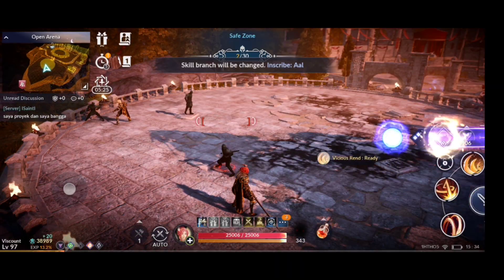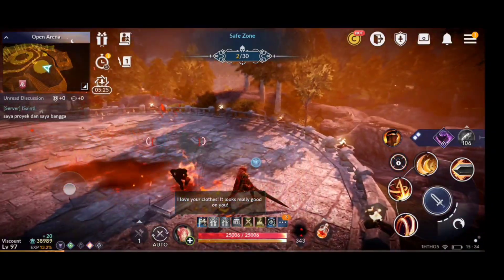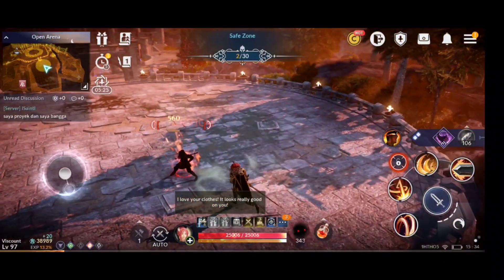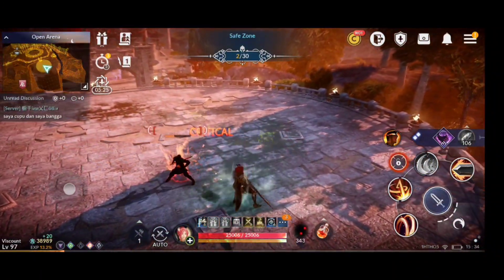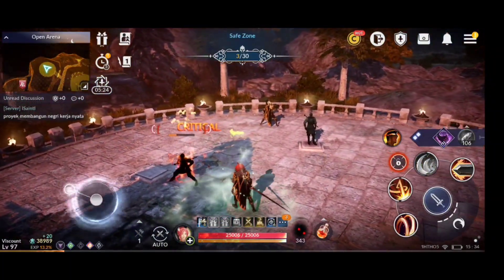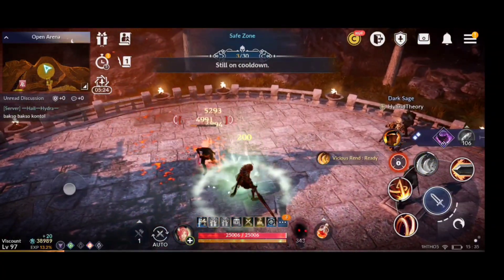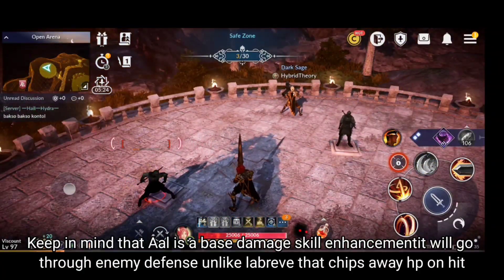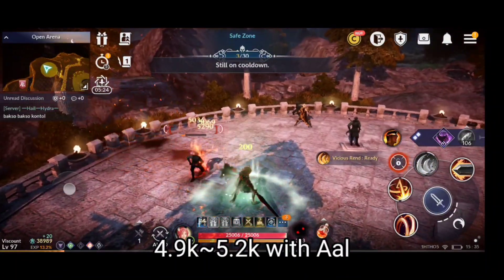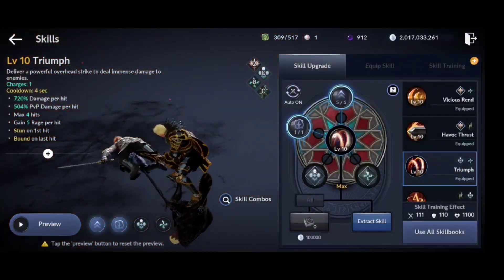Now we'll be using Al on this skill. We're getting 5200, 5000, 5000, 4900 — okay, 5200 again. So Al is pushing the max damage to around 5200 on this skill.